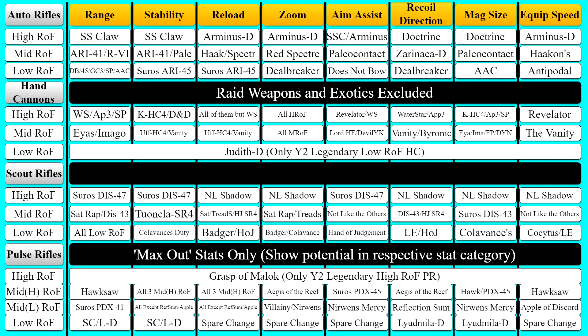For hand cannons, WS is the Waterstar, AP-3 is Appellant-3, SP is Stolen Pride, K-HC-4 is Kumakatak HC-4, D&D is Down and Out, Aya is Aya's Luna, I'm-a-Go is I'm-a-Go Loop, Oof-HC-4 is Oof-Fern HC-4, Lord HF is Lord High Fixer, Devil YK or DYK is the Devil You Know, and FP is Finalis Peril.